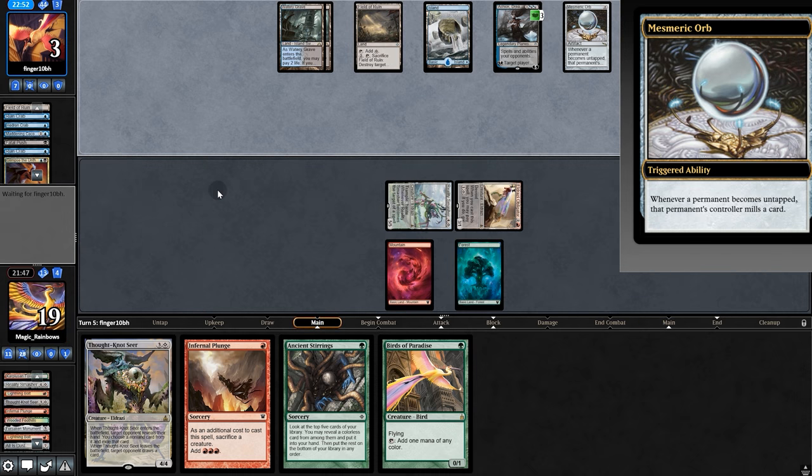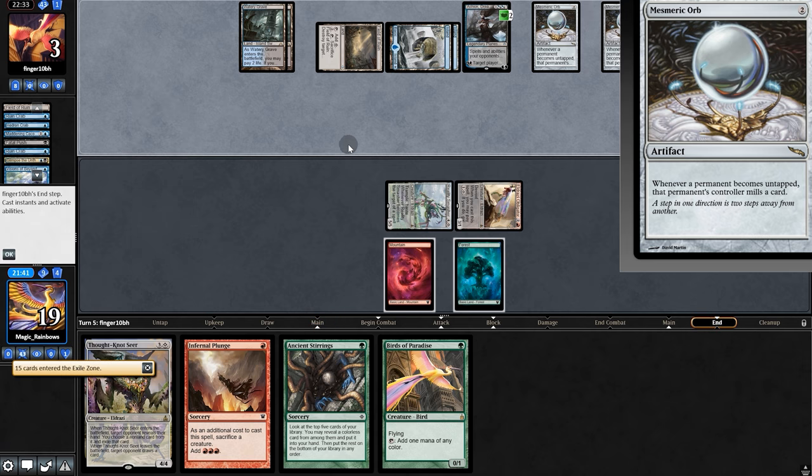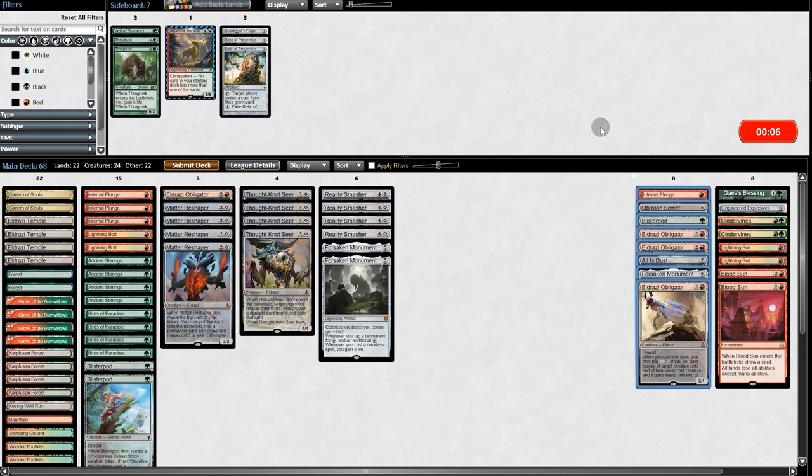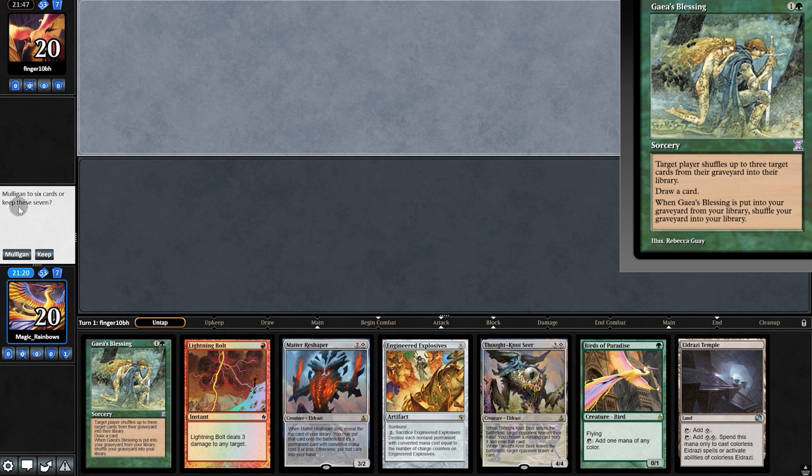13 cards left in deck. They play Visions and an Orb. But look at this — the power of the Plunge. We did it! Okay, good game too. We have guys blasting in hand, gotta dump that.